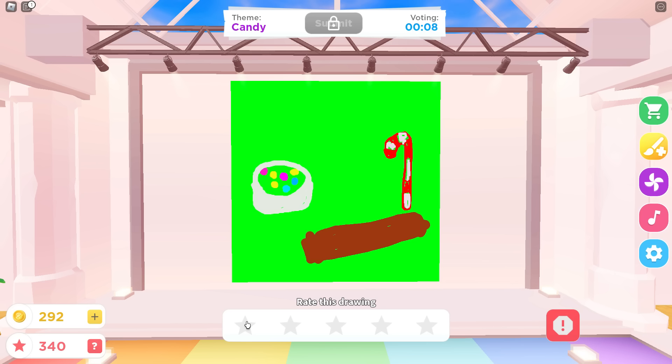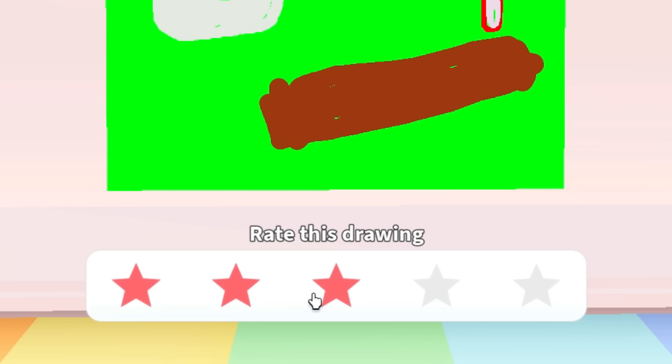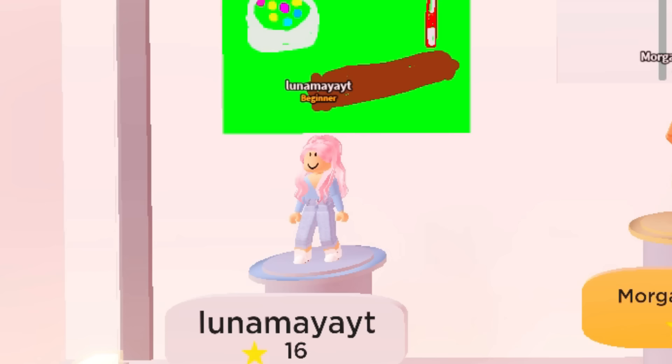Look at that — is that poop? I meant to draw squares on a chocolate bar, but I gave you guys three drawings. That's a better looking lollipop — like one of those spinning things. And the winners are... not me. Hey, at least I got second!